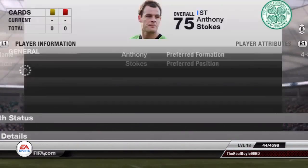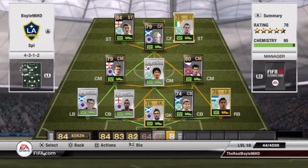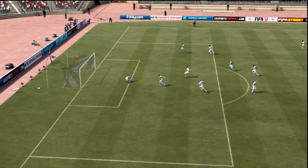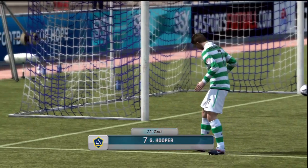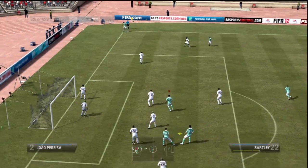On to the highlight of this team — Anthony Stokes. Cost me 500 coins and he is such a tank. I'm not just saying that because I'm Irish, but when I show you a few goals here it's going to show why I think he is a beast. You will also see Gary Hooper with a lovely finish. I'll go through a few of the goals but most of them are self-explanatory, so you can look through them yourself.